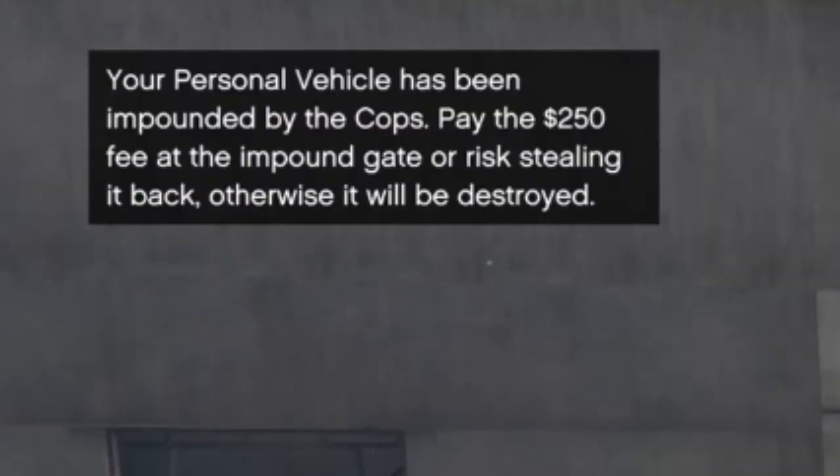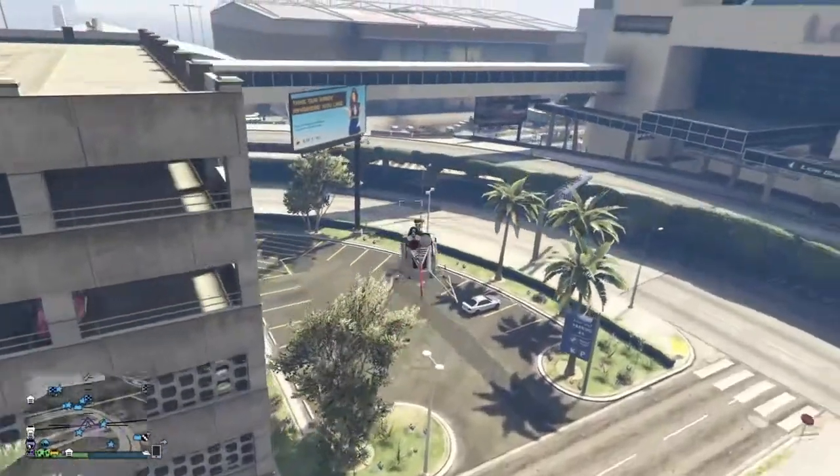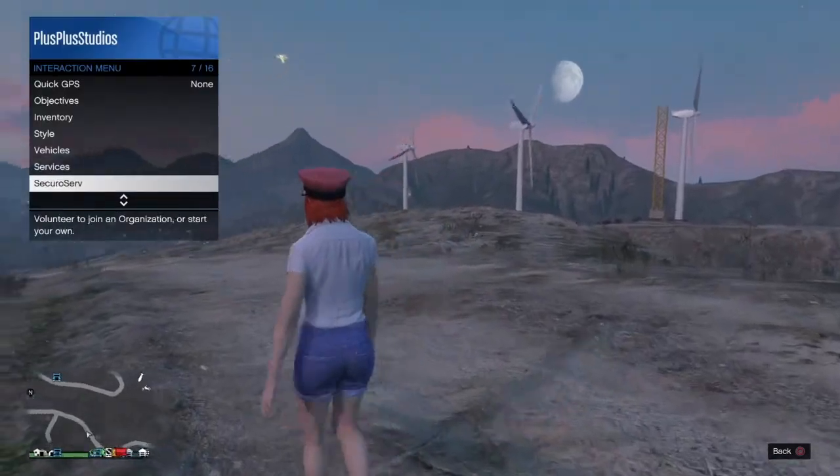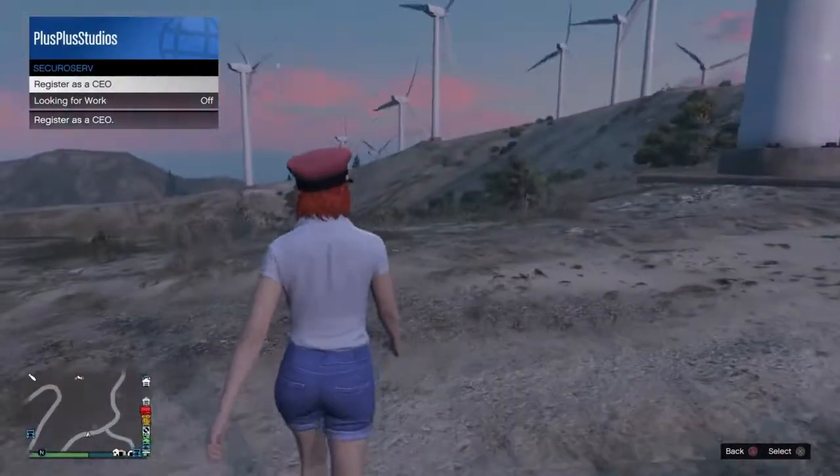Now your personal vehicle has been impounded, you can head over to your Kosatka, access the planning screen, and start the scope out mission. Make sure to be a CEO for this rather than a motorcycle club president.